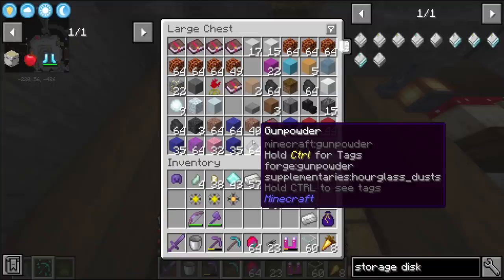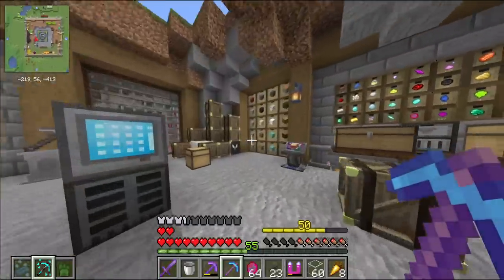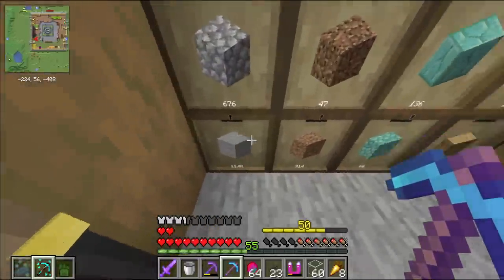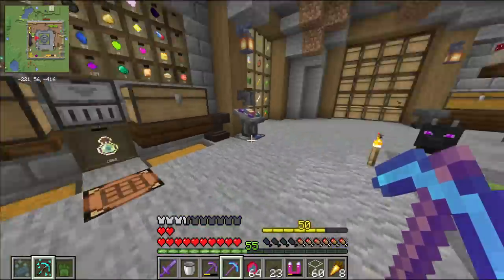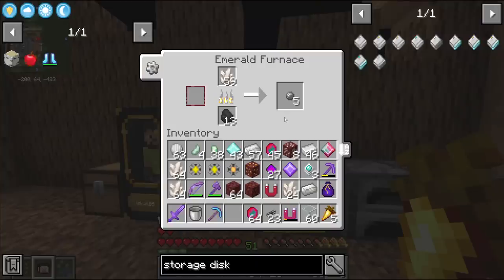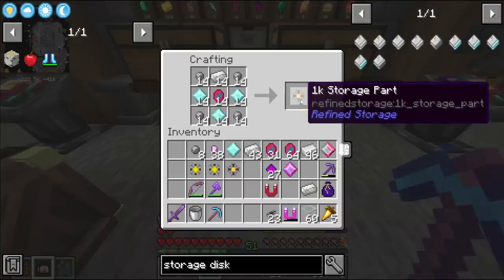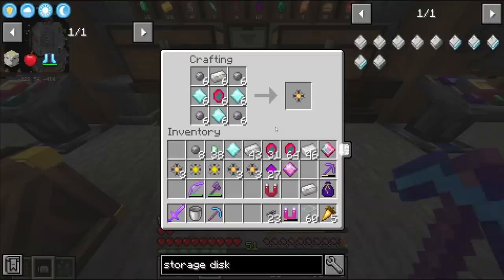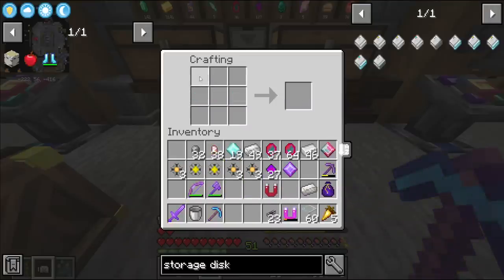9,000 items is actually not that much if you think about it. This is where drawers come into play - I'm planning on storing all bulk items like 11,400 stone in drawers, because these disks couldn't even store what's in one drawer. Gotta be big brain with this stuff. I need quartz, I've got more silicon, and I can make 14 before I'm out of larimar - so that's one, two, three more 4k disks.